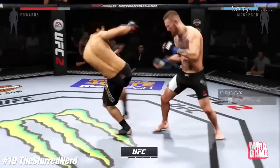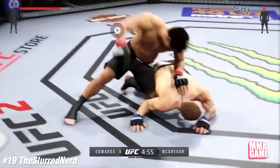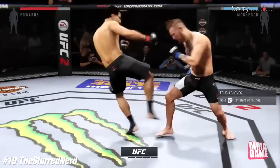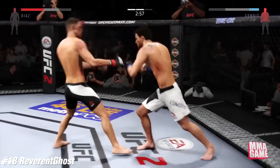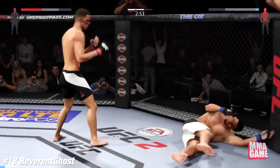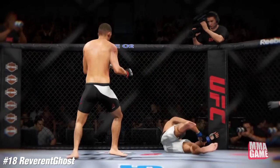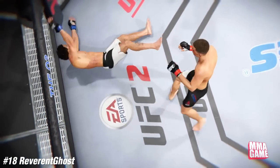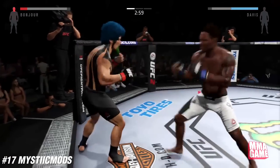Let me know what your top five are in the comments. Number 19, it's The Slurred Nerd with a nasty finish — comes right in on quick notice and lands a quick cartwheel kick and a roundhouse. Insane. Number 18, Reverent Ghost — we just saw him back at it again, trying to taunt. He's looking for that socket slap but he lands a nasty head kick. He sways right into that head kick off his own head kick — unbelievable.